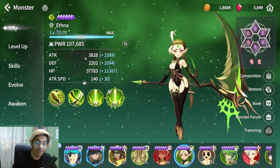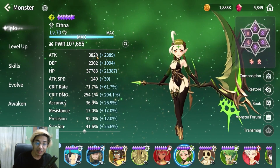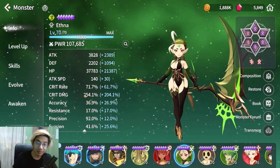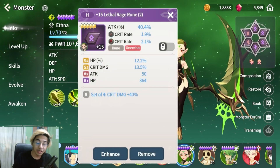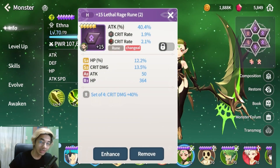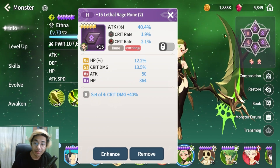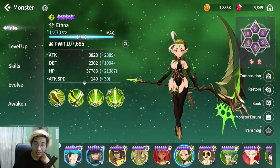Next we have another DPS — Ethna, Awake 11 only. Attack is 3,800 with 37k HP, 71% Crit Rate and 54% Crit Damage. Another DPS for my team. You always want to have two DPS monsters on your team, especially going into Brawl fights. Attack, Crit Damage, Attack Standard Burst substats.